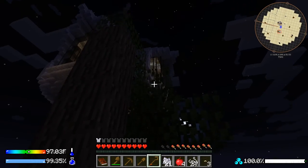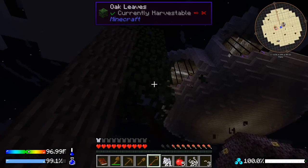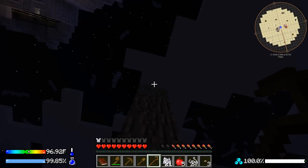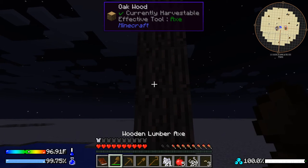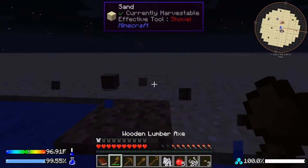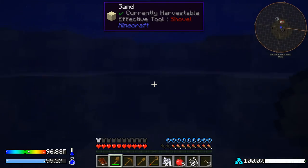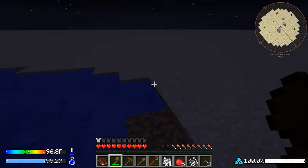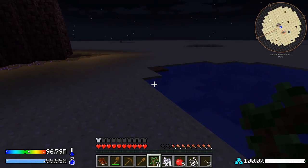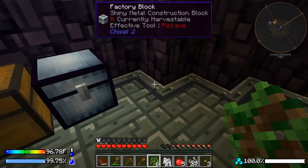We probably won't get to composting in this video — we'll just get the sifter going and that'll likely be the end. We got an apple and a couple saplings from the tree. Now let's sort through our items. Also notice that when you're in the water your temperature drops, so we have to be careful about getting cold — our temperature is already at 96.